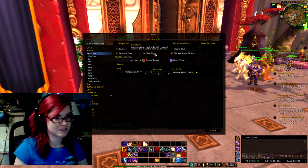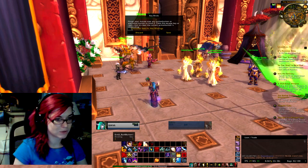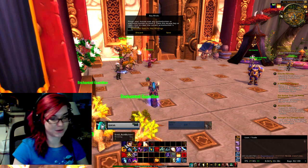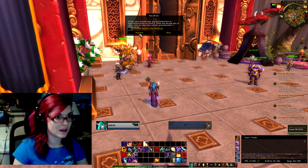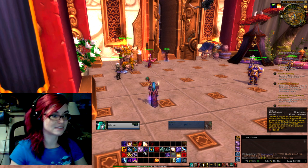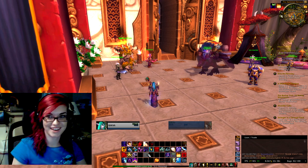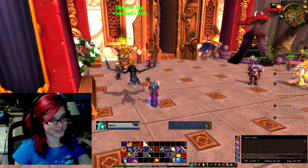Going to the action bars, going to the keybinds, I would simply mouse over the spell and then hit the button I want to bind it to on my mouse, and then hit save when I was done. You can see over here I started to add some more keybinds using Shift, so the layout — I haven't used all of them yet because I'm still just kind of learning and I didn't want to overwhelm myself too much.